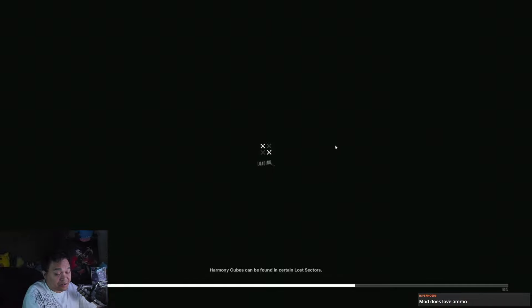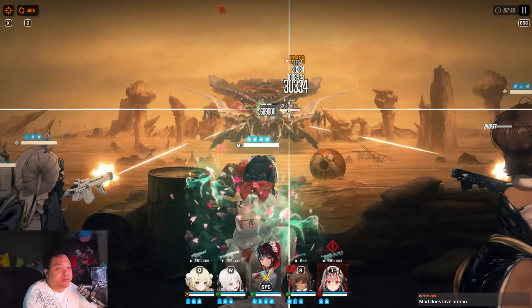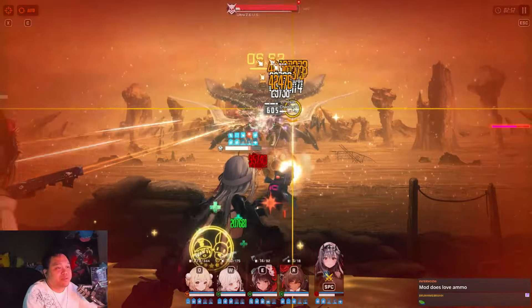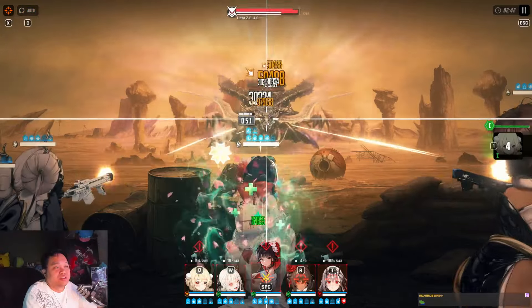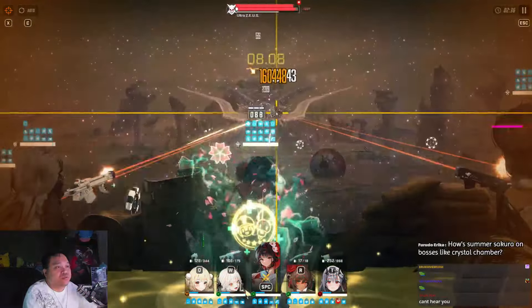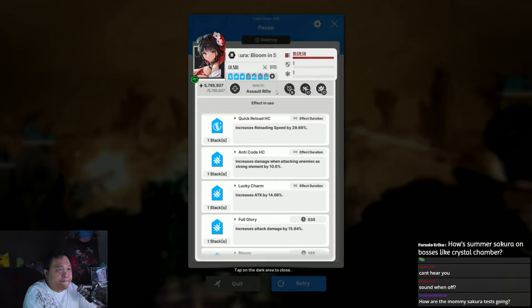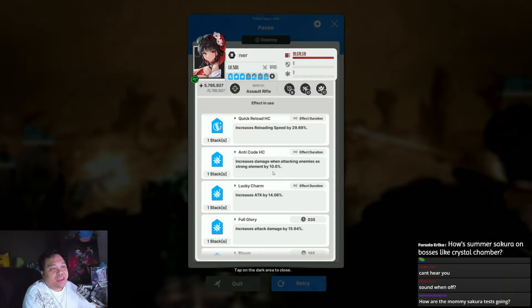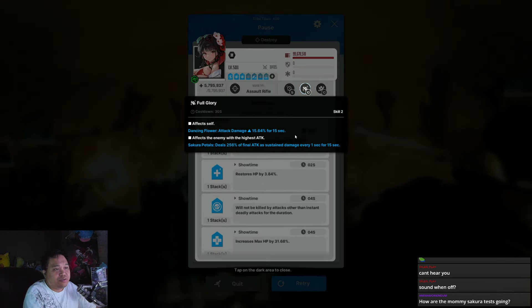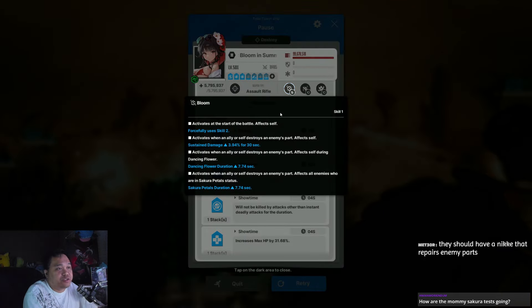Let's show how Sakura is actually performing with an example. I'll start the burst here, then switch to Modernia to destroy the parts and do some mechanics. I'm doing this in a two-burst rotation with two parts. The thing about Summer Sakura is I have her set at 5/10/10 — the level 5 on skill 1 is actually good because it gives 7.7 seconds every time I destroy an enemy part. Skill 2 only has a 15-second trigger duration.